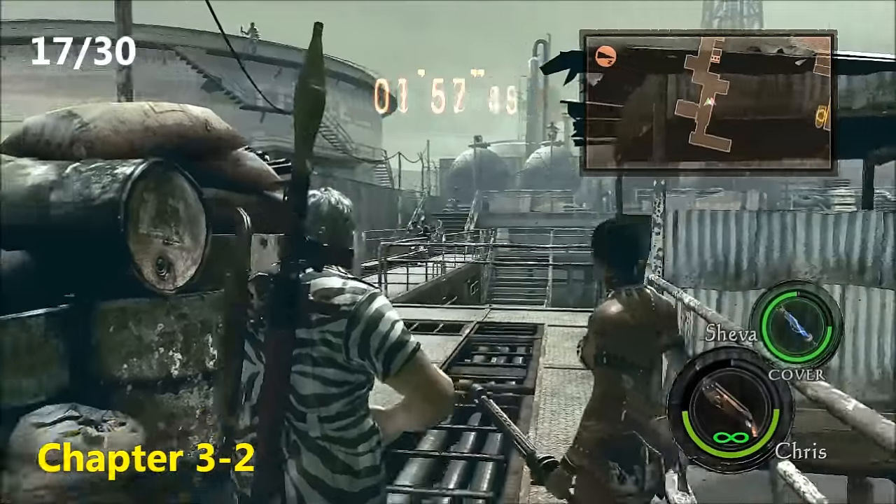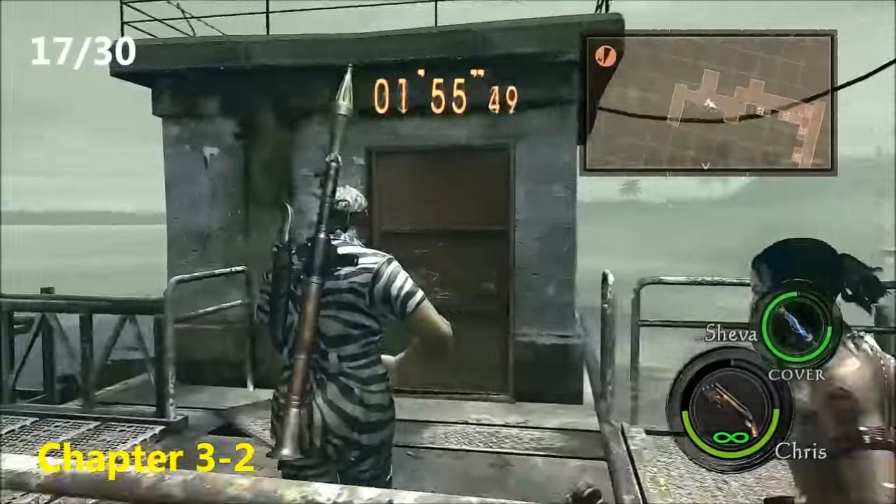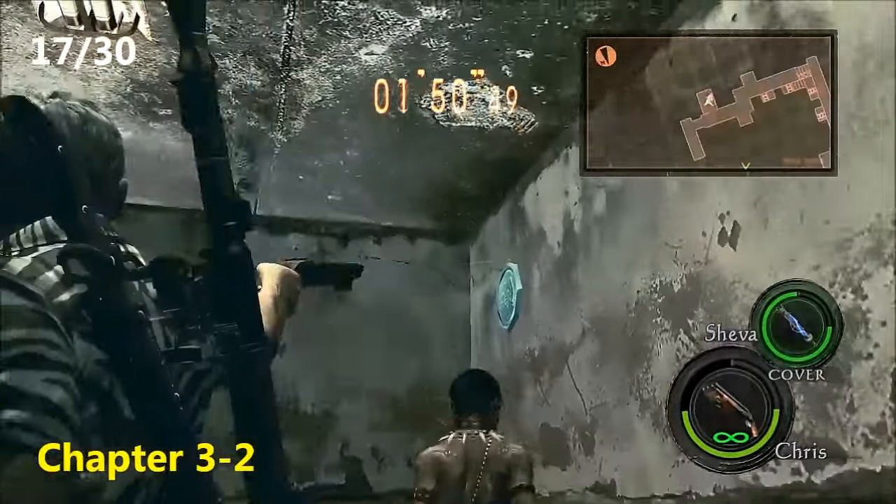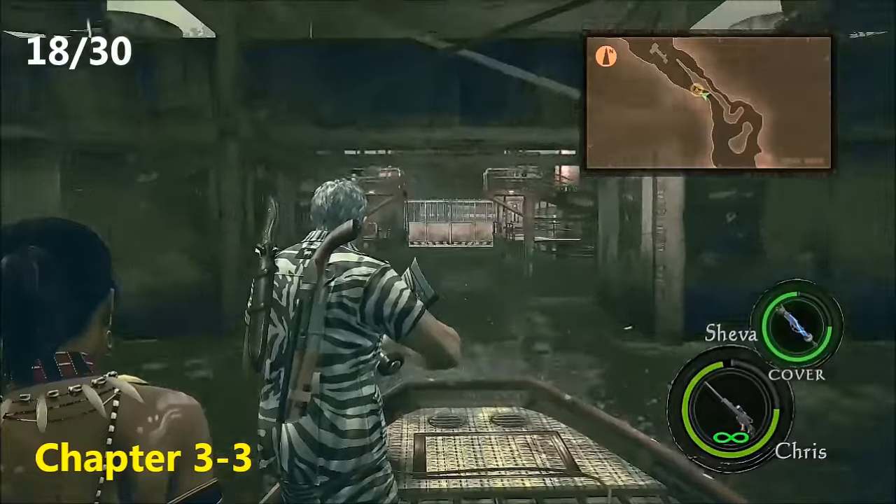Now for the seventeenth emblem, still Chapter 3-2. You're going to come to a part where you've got this timer. Instead of going forwards into all those enemies, turn around, kick open this door, and there will be the emblem on the wall.